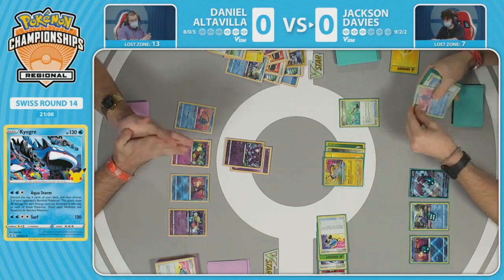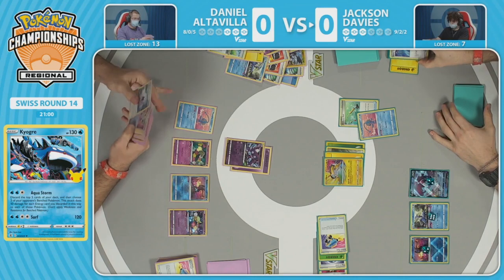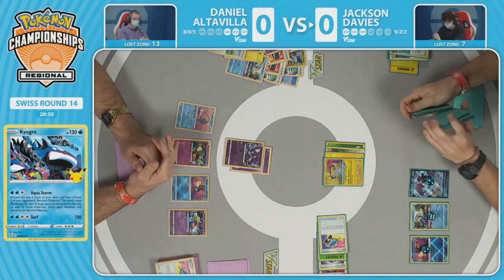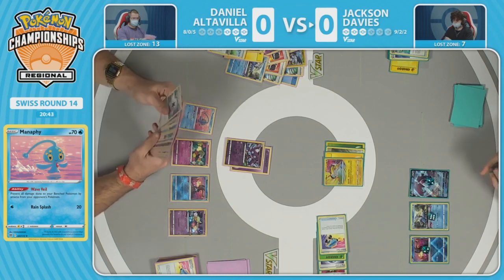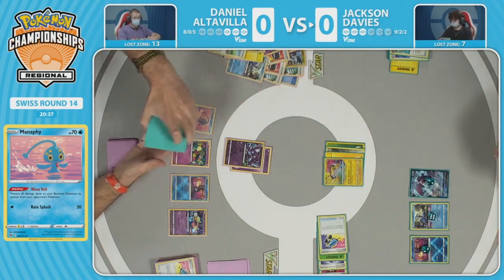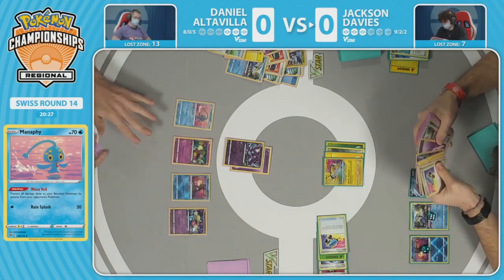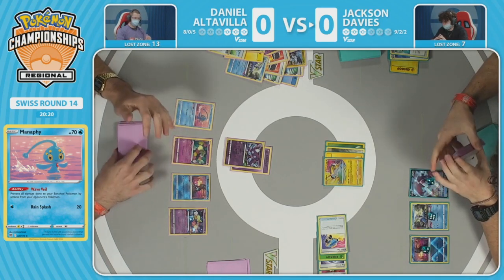Each energy you discard counts for Aqua Storm, but many players just energy recycle so they know when they get down to the bottom of the deck, they recycle all the energy back in for a bunch of knockouts in the last hurrah of the deck. Jackson responds by using Ordinary Rod to put Manaphy back in the deck. It's still pretty thin on the Jackson side. Manaphy has to stop a tidal wave coming — we've been praying to see the Kyogre for so long. Now that Daniel has massively telegraphed that attack, Jackson is doing everything to respond.